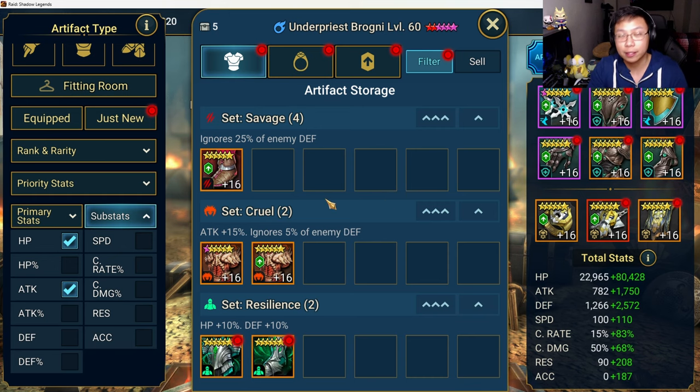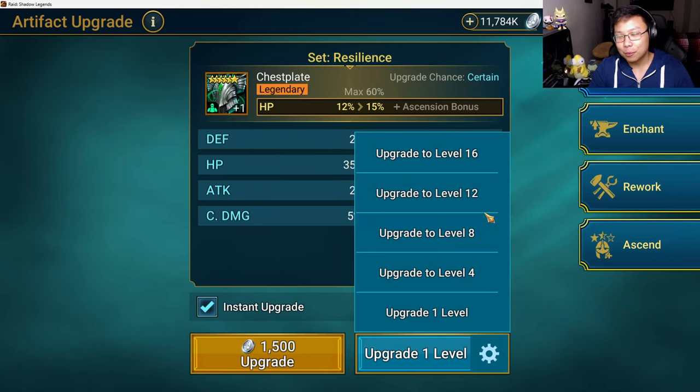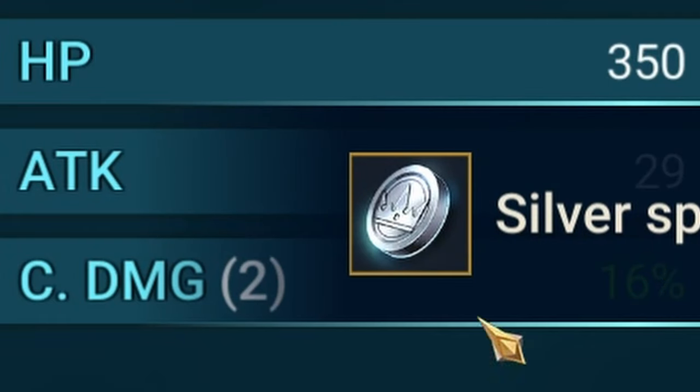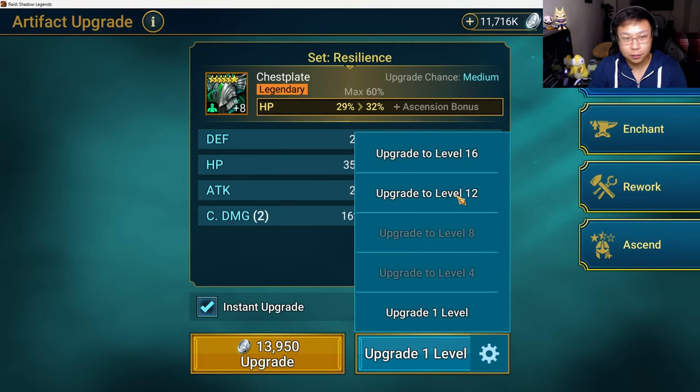Now there are some pieces that I keep because there are always going to be exceptions. For example, this is an HP percent but it's got three flat stats — I sometimes think it might roll a quad. So what I do is I roll it up to eight, see if there's a double. Oh, there is a double. I roll it up to 12, and if it rolls on crit damage again and turns out to be a triple, I roll it up to 16.